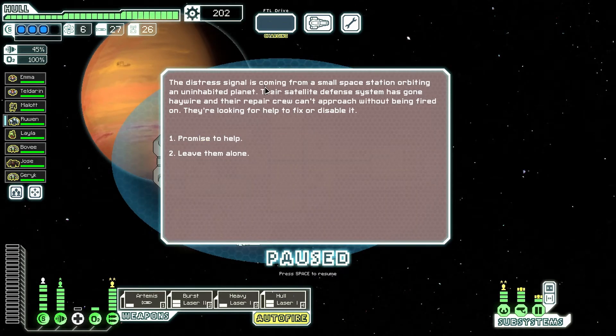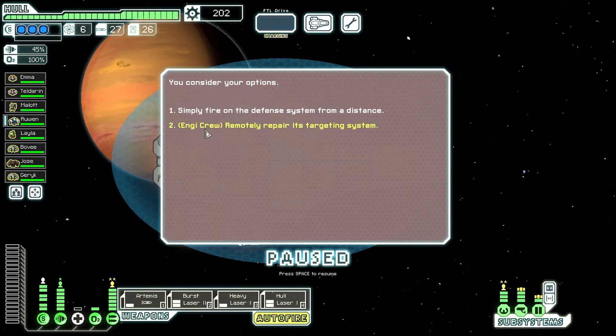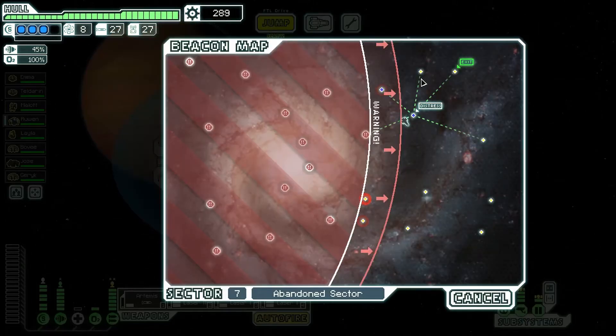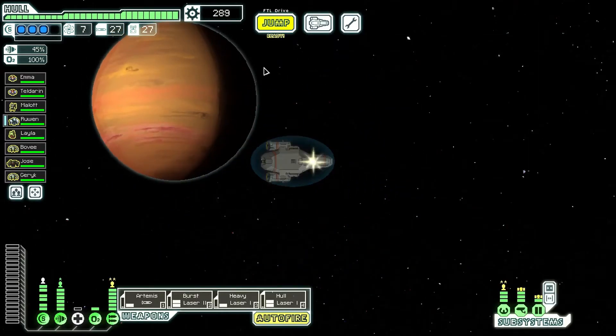The distress signal is coming from a small space station orbiting an uninhabited planet. Their satellite defense system has gone haywire, and their repair crew can't approach without being fired on. They're looking for help to fix or disable it. The Engie crew is always the right way to go. Wow, look at all that scrap I have.